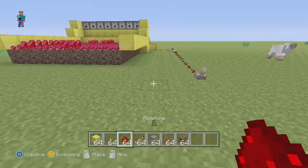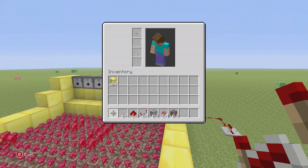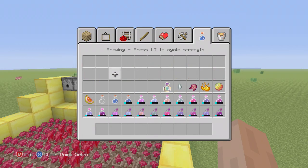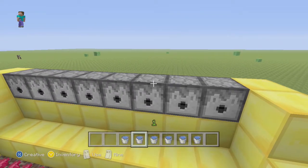Now, all you have to do — I totally forgot this part — you have to fill up the dispensers with water. Fill up each dispenser with one water bucket.